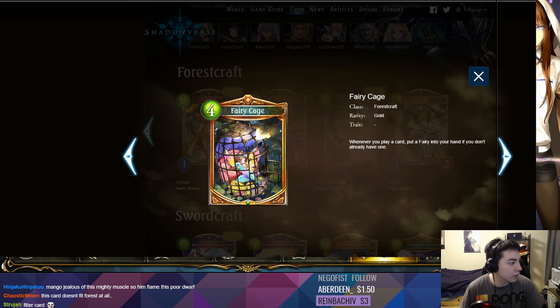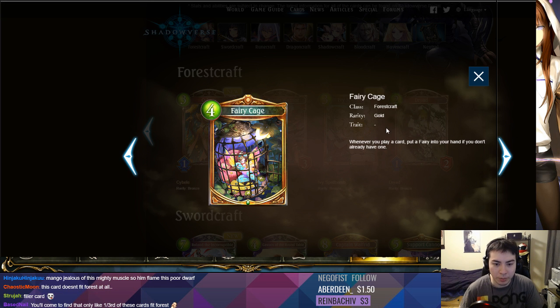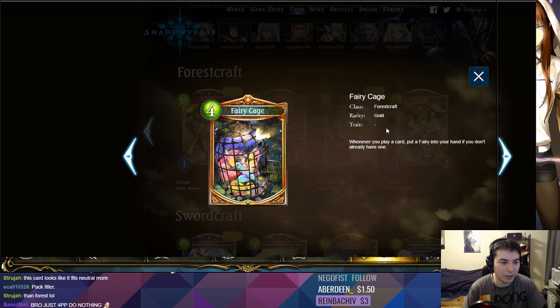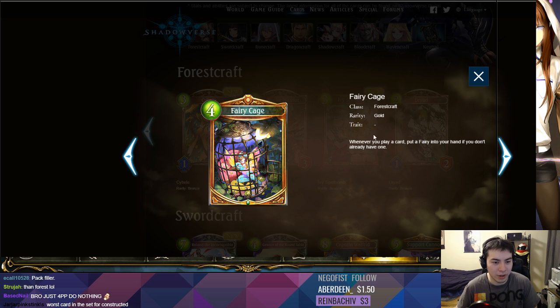Fairy Cage. Whenever you play a card, put a fairy into your hand if you don't already have one. So if you have one fairy, this is infinite fairies. This is more pack filler, I believe. But there might be some interesting combos — you always have cards to activate your 'play two or more' conditions. But it takes up a board slot, and you never really want to take up board slots in Forest. They really want all five of their slots available most of the time.